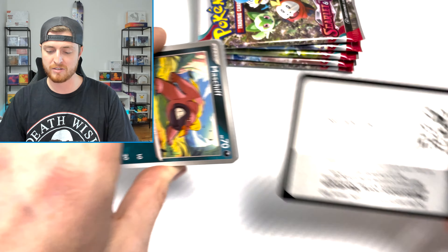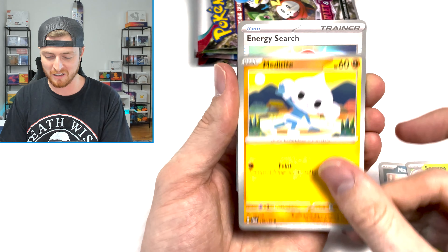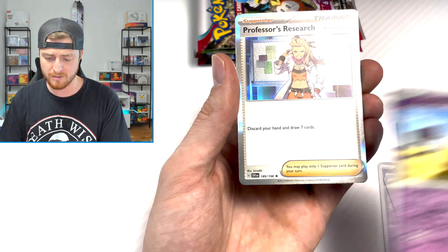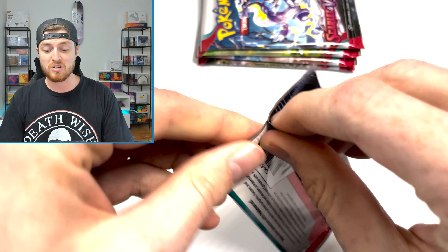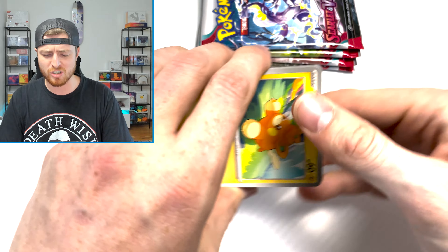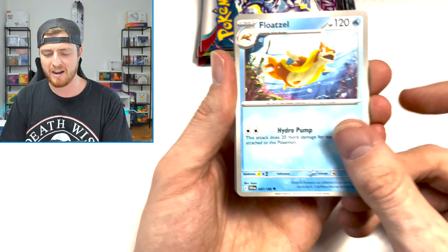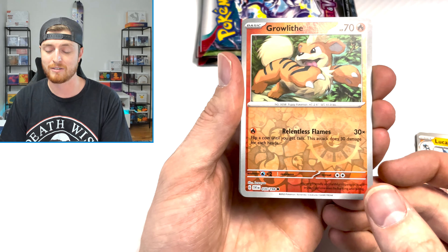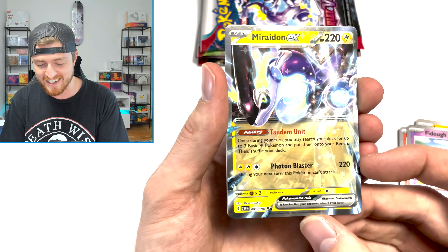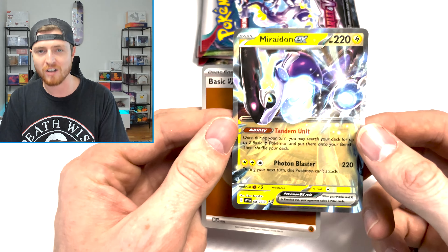I have opened a ton of this set and I have yet to pull one of the full art Tera cards — the Arcanine or the Gyarados. If you've been on this channel before, you probably know Gyarados is my favorite Pokemon. I would love to get that card. We got a Reverse Forretress, Reverse Drowzee, and a Professor's Research. There is a new Gyarados collection box coming out in November that has the full art Tera Gyarados. So I'm really just looking for the full art Arcanine now. We got a Reverse Fidough — and a Miraidon EX! I think this is actually a card that I don't have, maybe the only EX card I didn't have. So that is awesome. Let's go!